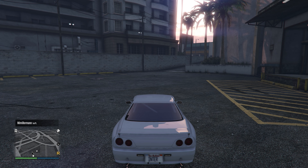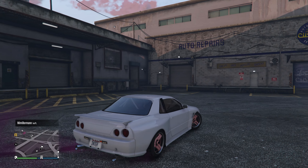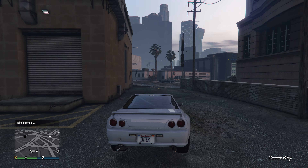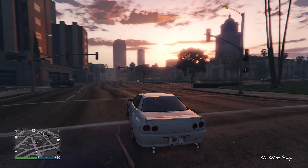There might be a glitch where the background of the plate you selected on the website doesn't load in-game. If that happens, go back to the garage and select any design you want — no worries, it won't change the license plate text.